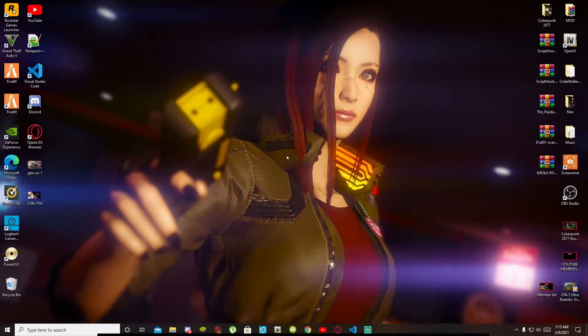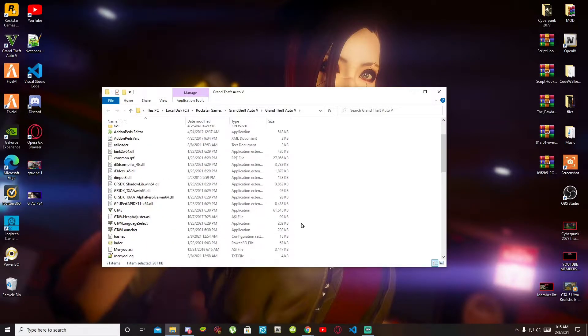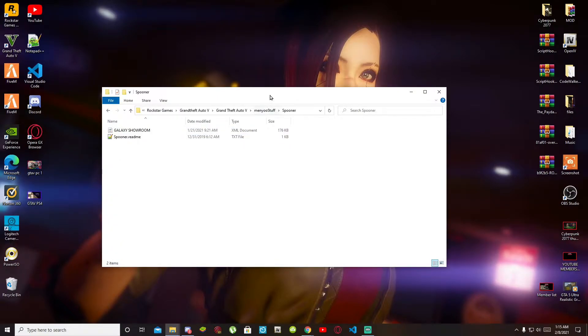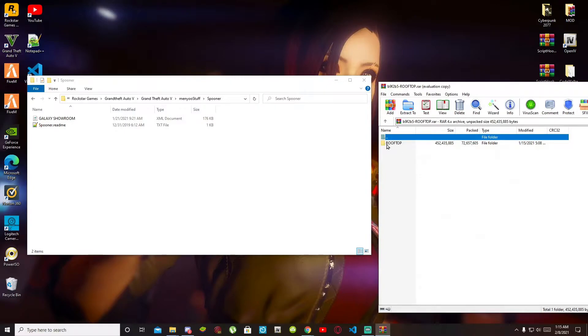Once you have finished installing all your requirements and downloading the mod, go to your GTA V in your library, hover over it, right click, and open file location. I have already installed my requirements so I don't need to install them. Go inside your menu folder, then go into your Spooner folder. Now open up your Rooftop Mansion extract folder and go inside that folder.